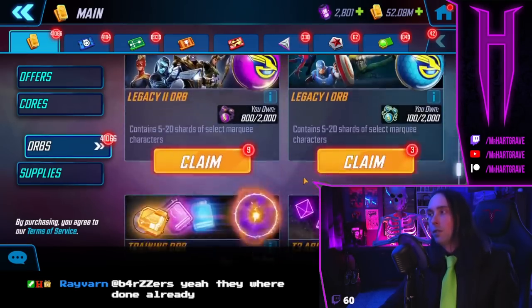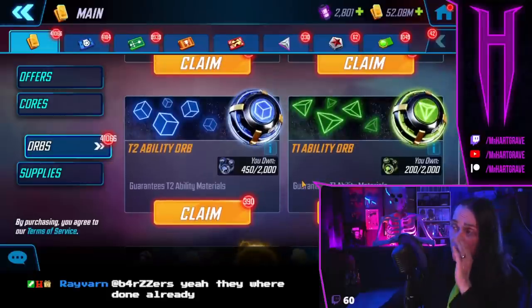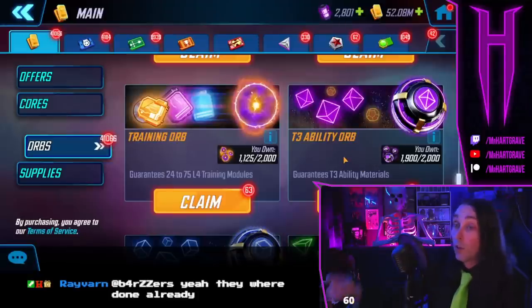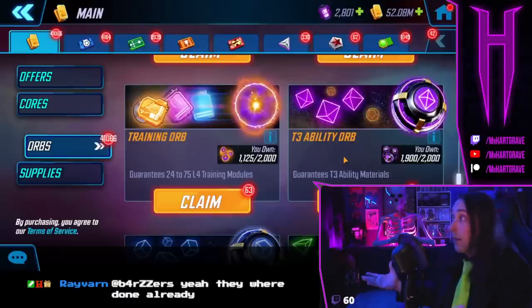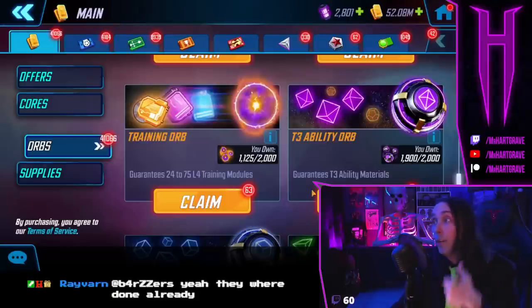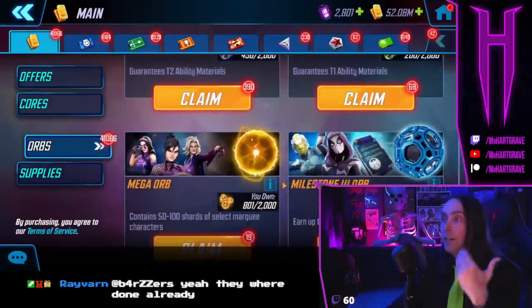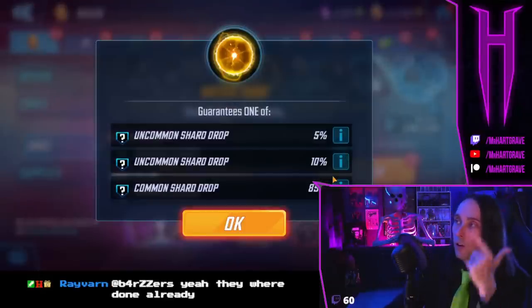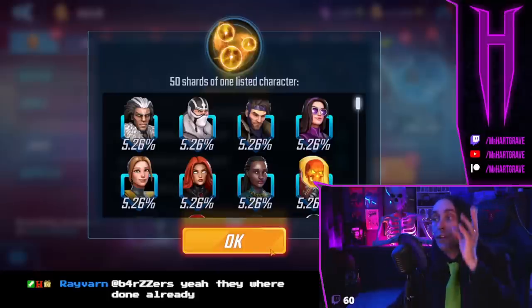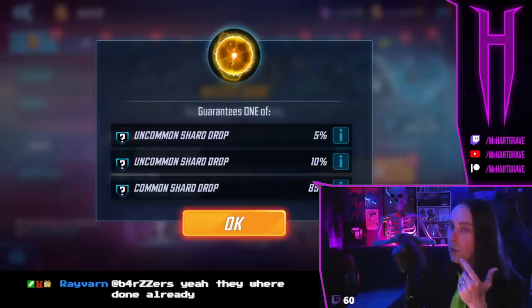Moving on — ability orbs. I have no use for blue or green; I would say open those at will. I'm just hoarding them because I have no use for them. Same thing with tier 3 orbs, although there are tier 4 materials in there — I keep holding out some hope they're going to buff these or run some kind of orb event. The heart of all this information: if you don't need it, don't open it. Mega orbs — it's the same kind of equation I run on the premium orb, except you can get to really good odds about twice a year. I find a time where I have 50% odds to have a meaningful impact on my roster, and that's typically what I'll wait for.